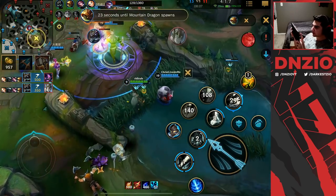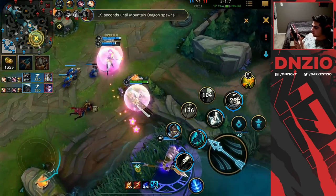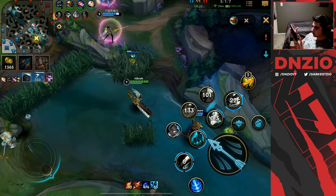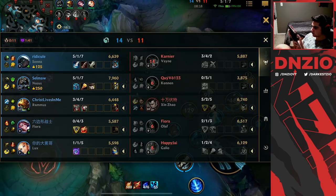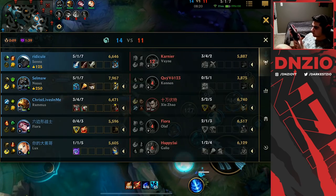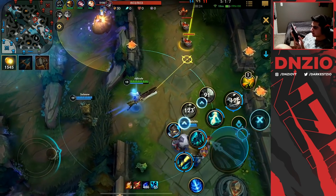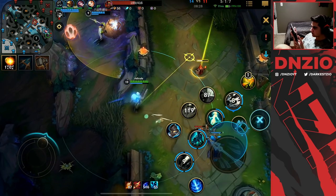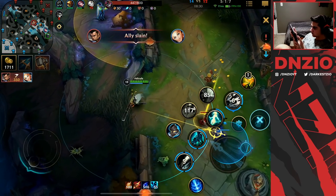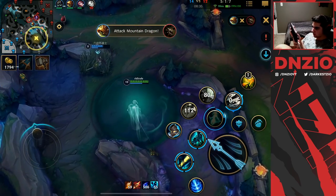Nasus gets the triple kill! I should have given him that quadra kill. We just stacked up a bunch of souls. These guys are definitely looking at an AFK or FF angle. How did Zed not die — he was in the mix of all of them!